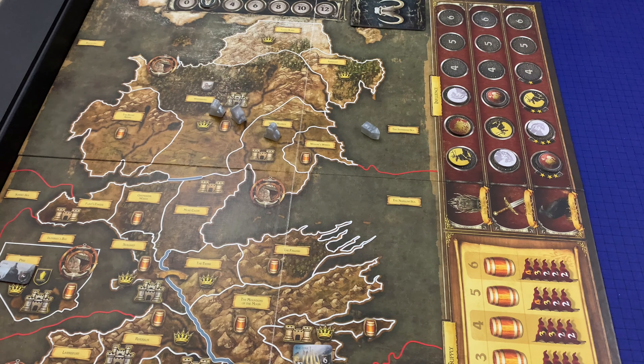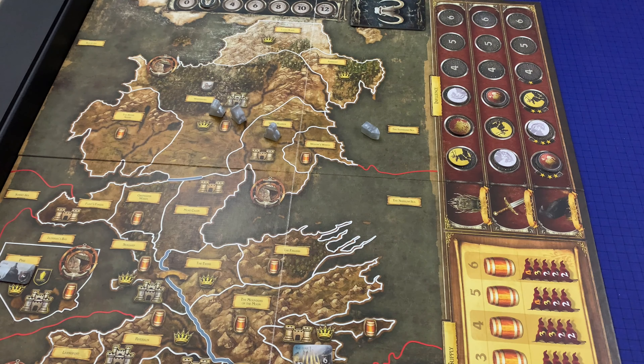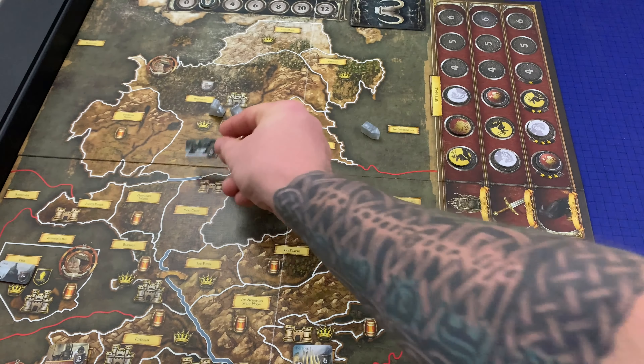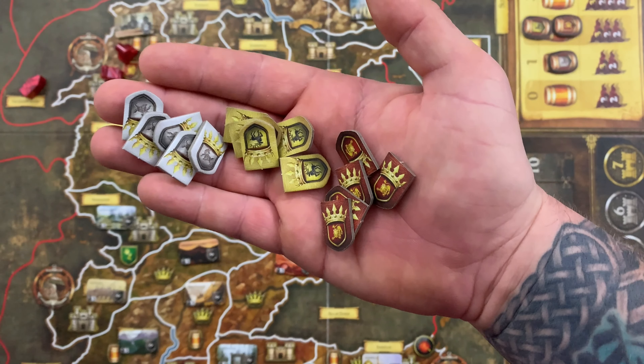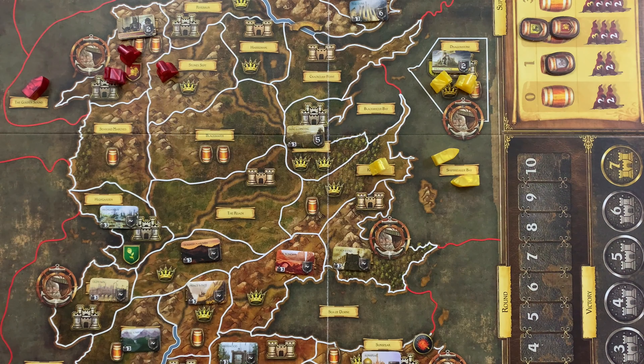Each player should also have their starting units on the board according to their player screen. Each player places their garrison token in their home area. The power tokens for all houses involved in the game are placed into a central pile referred to as the power pool. Each player then takes five power tokens for their house to begin the game. And that's the setup.